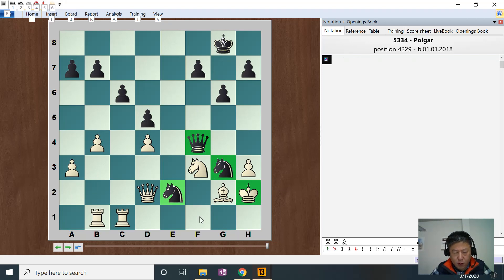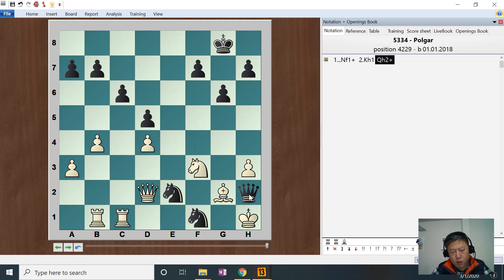So basically this is a smothered mate. Do a double check here to go back. Now give him the queen — it's blocking. So knight has to take us. Then we come back, checkmate. The knight is controlling here.